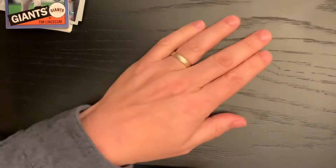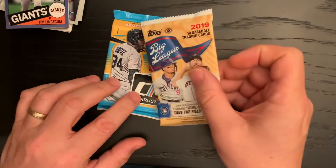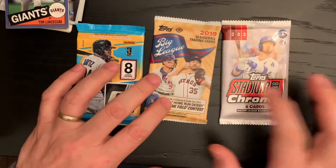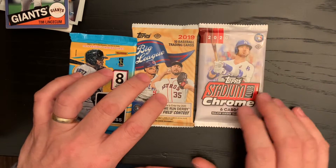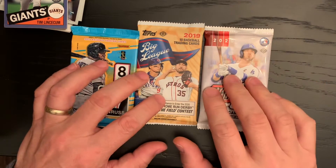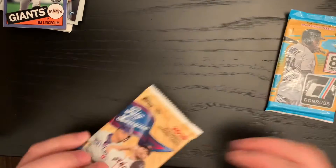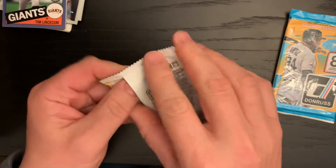Last packs. Today we're going to do 2016 Donruss, 2019 Big League, and then the 2020 Stadium Club Chrome, which I've saved for last. I've been thinking about it all day — couldn't wait to get home just so I can open this up. So I think we're going to go in this order: 2019 Big League to start it off.